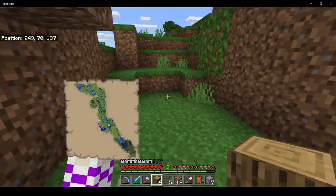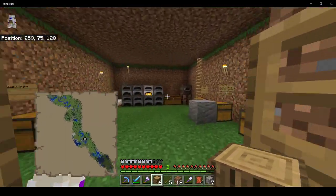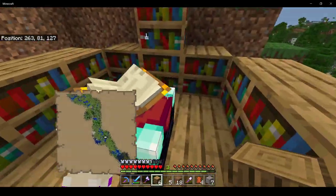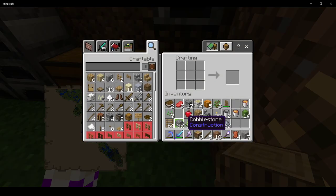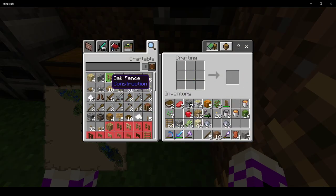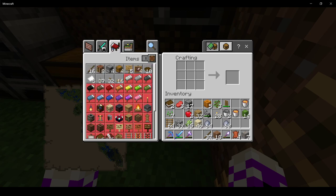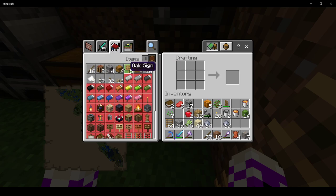I've been carefully working on my dirt hut to make sure that I get the green top, and I've built up this area here a little more. I don't want different types of wood in my inventory, but I do happen to need sticks.